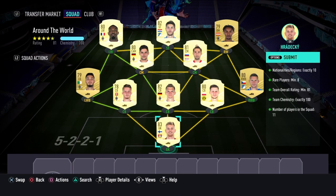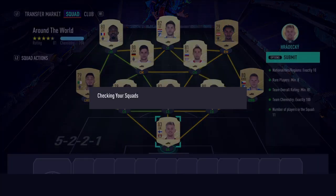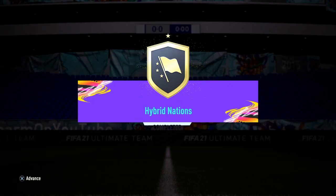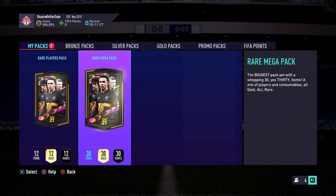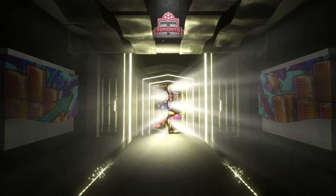And that is the SBC completed, so I'm going to go ahead and submit that and open the two packs. I'm going to start off with the 55,000 coin pack, just because the other pack only contains players. Let's find out how much profit I'll make from this video.